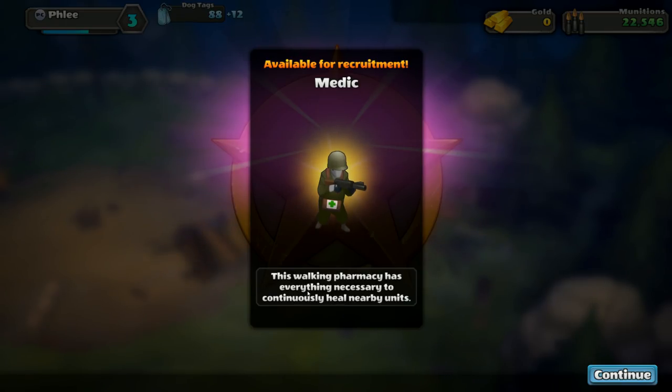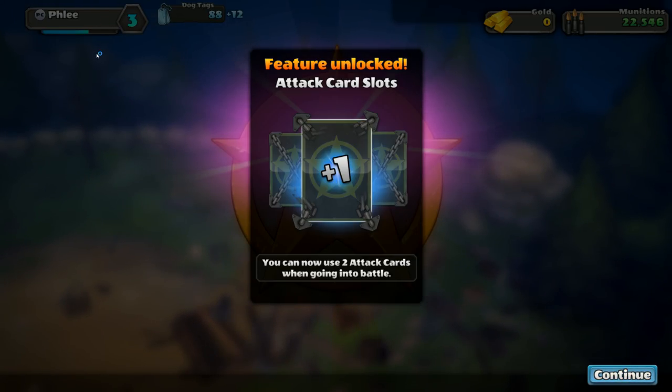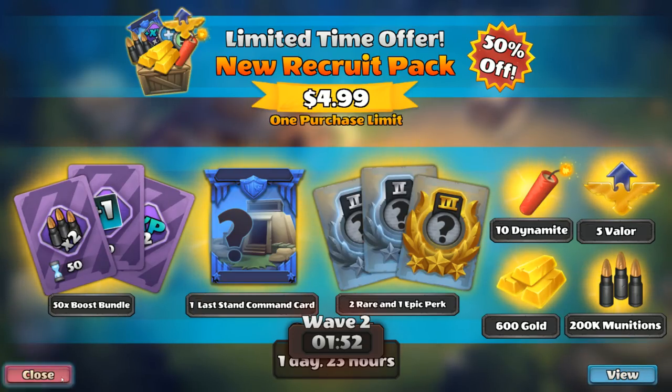We got some more cash - 5,000! I guess that was a small mission where we had to destroy two sniper towers. These free-to-play games are so nice when you first start out - you're like 'wow, medals everywhere, I'm running everything.' This walking pharmacy card has everything necessary to continuously heal nearby units. We unlocked another card and we're level four now - I just didn't think it had updated yet. So now we can bring two cards into battle, and maybe we'll be able to upgrade our base as well.